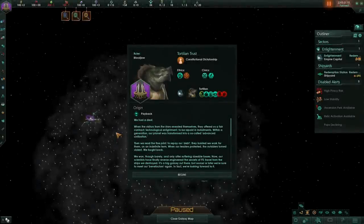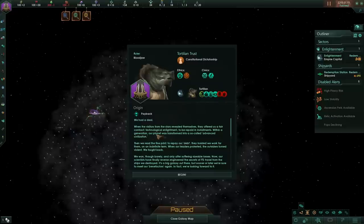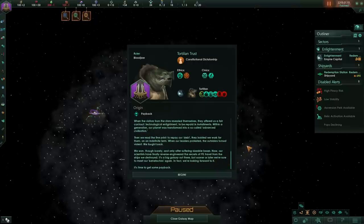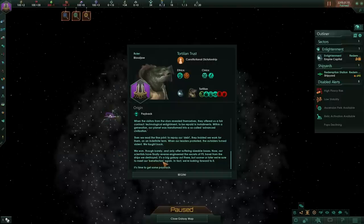Payback. We had a deal. When the visitors from the stars revealed themselves, they offered us a fair contract: technological enlightenment to be repaid in installments. Within a generation our planet was transformed. When we read the fine print, they insisted we work for them on an indefinite term. When our leaders protested, the outsiders turned violent. We fought back, won — though barely, and only after suffering sizable losses. Now our scientists have reverse-engineered FTL travel from the ships we destroyed. It's a big galaxy, but sooner or later we'll meet our benefactors again. We're looking forward to it.